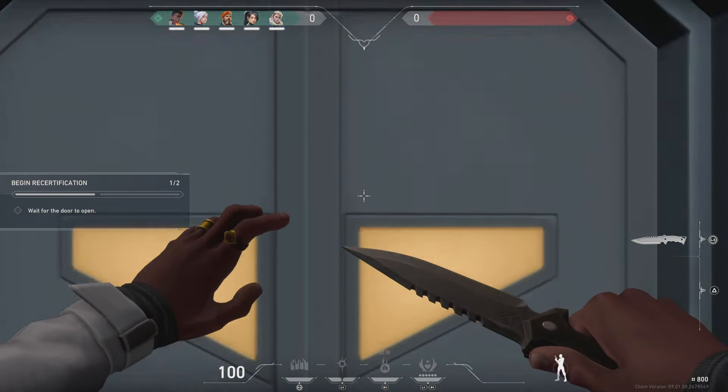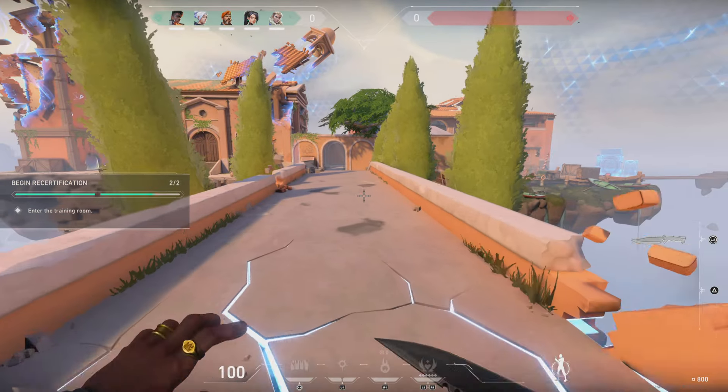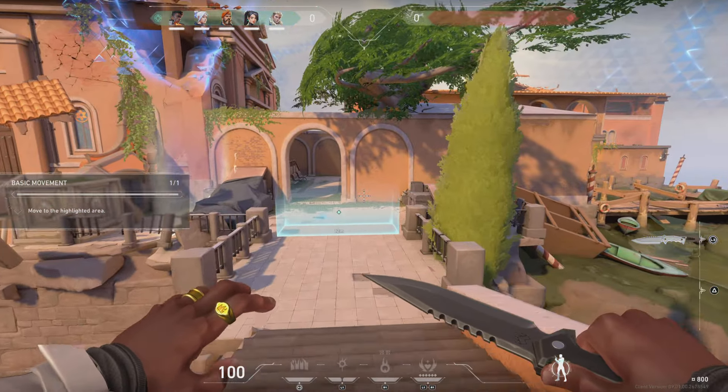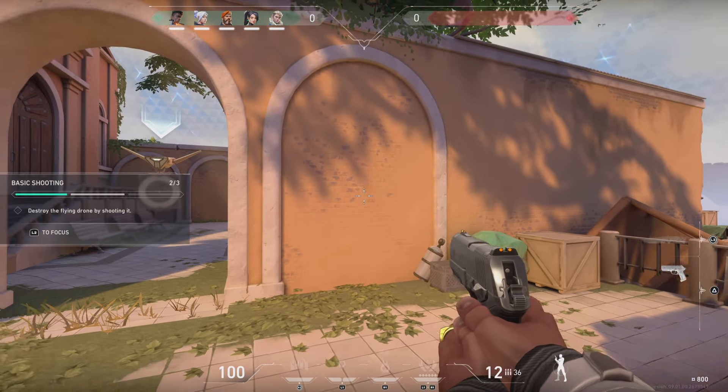Saving the best for last. Once you're ready, get in there. Welcome to basic training. Jet, come on, put Brim on. Grab that pistol. Now focus your aim and shoot down the drone.